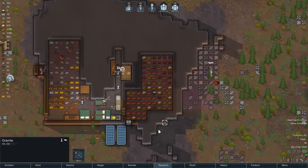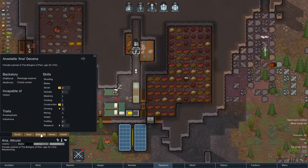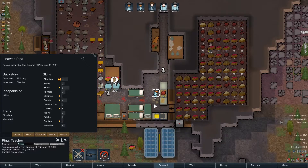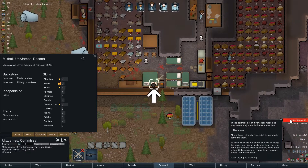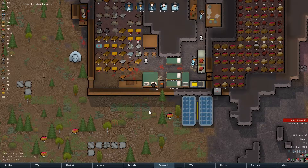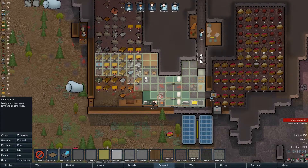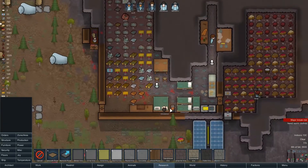Now you're the one that was to cook — right, it was Peanut. I need you to do a bunch of cooking. There's a break risk on James due to food and the very ugly environment. We could smooth the floors in here — it's going to take a lot of work, but it is a good way to train construction.